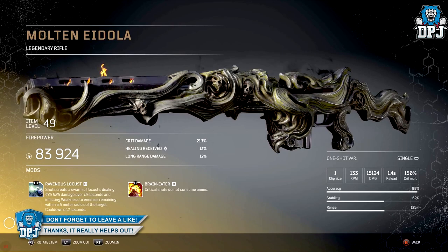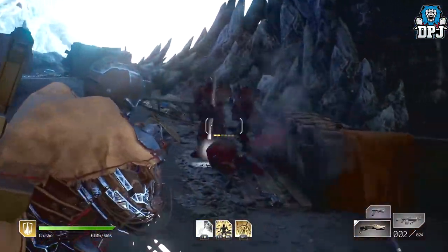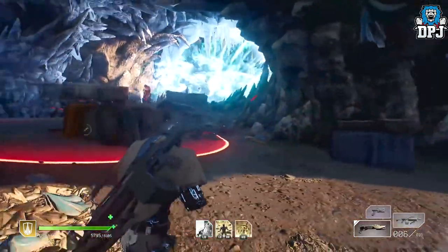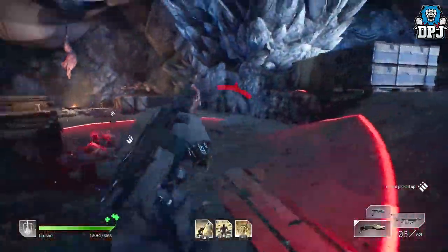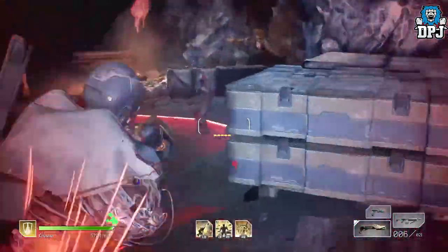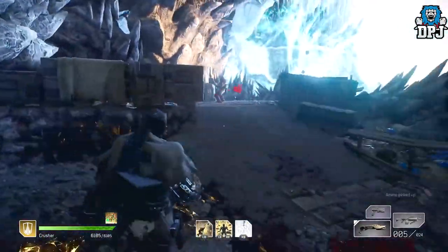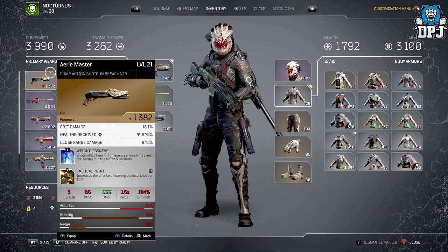Before we get into other legendaries seen in gameplay and trailers — which we don't yet know the names or effects of — I'll showcase a weapon that has been upgraded to legendary status. We can see a white common weapon on screen which the player has upgraded by accumulating the right resources, bringing it all the way to legendary. This way its power goes up and you can also apply two mods to it.